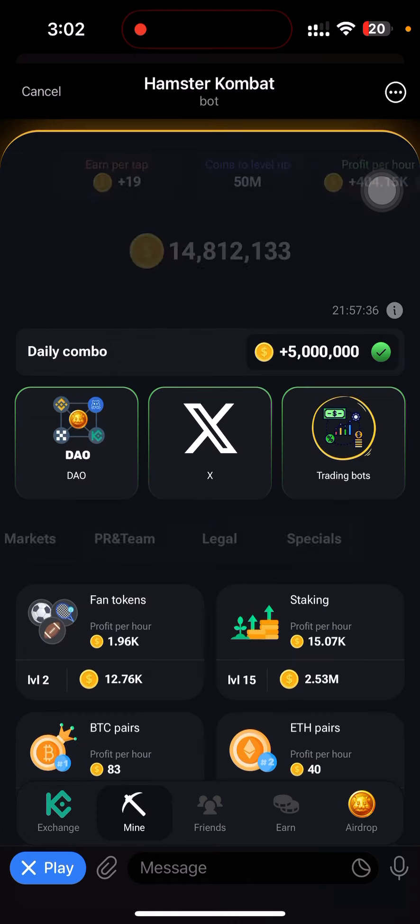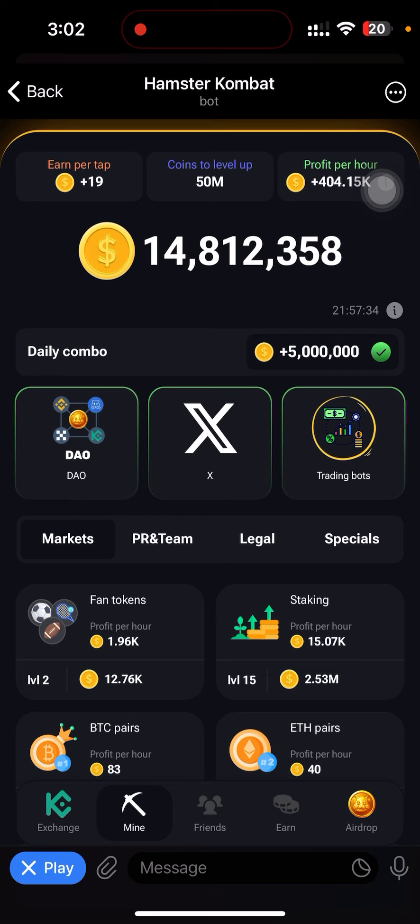Their daily combo is locked — especially the DAO — and they don't know how to unlock it. So basically all my cards have been unlocked, so I'm just going to give you an example of how you can unlock some cards on your particular Hamster Kombat.